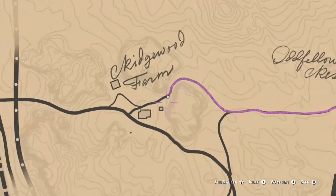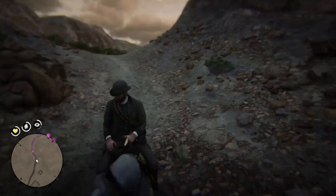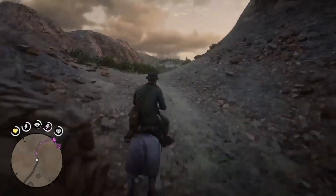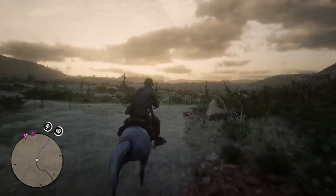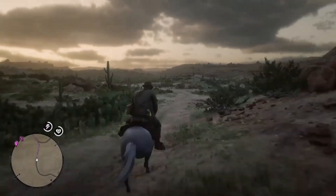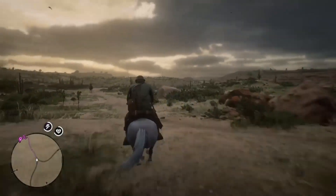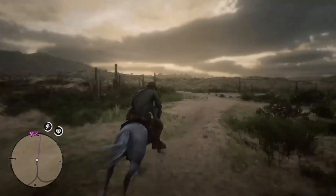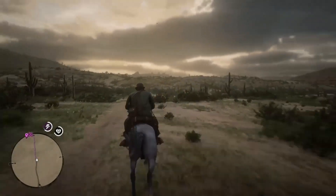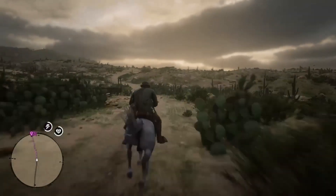By the way, this location is in between Armadillo and Tumbleweed, up north — sorry I didn't give you the full view of the map on this one. Basically, you're going to come this route and you're going to see a cemetery. Once you just get past that cemetery, you can turn around. This one is much easier than the other one too because you don't have to wait for a loading screen.